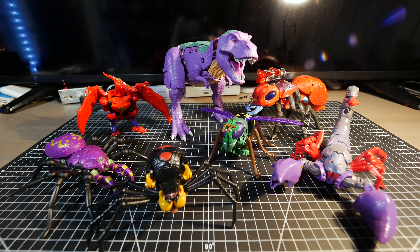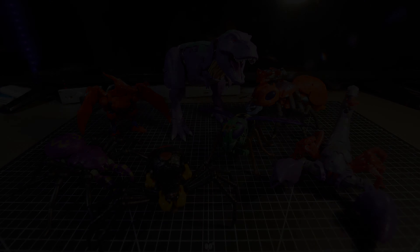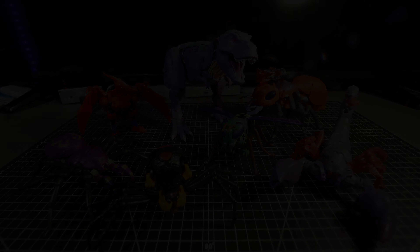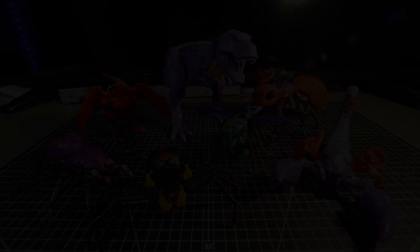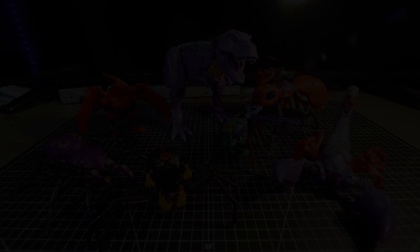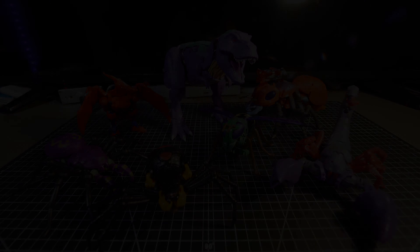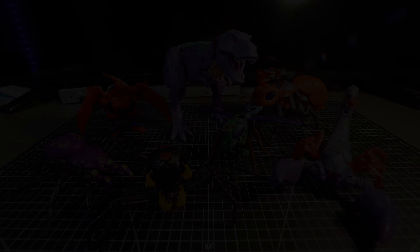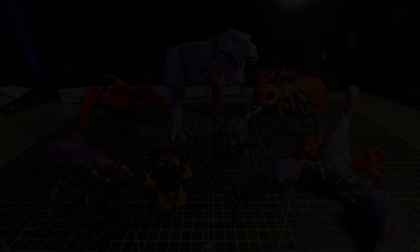Here's G1 Optimus Prime for size comparison. Waspinator's beast mode is pretty decent — he can support his own weight with his legs. His body is chunky but solid and everything snaps together perfectly. The blaster goes in the back and becomes the stinger. For articulation, you can move the wings in all directions, the antennae can swing, and the mandibles can open and close. The legs are limited — the two rear legs on each side share one hinge, and the front is just a hinge with no ball joint.